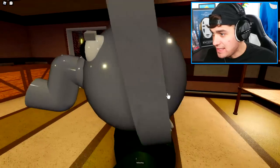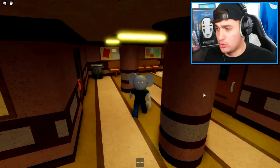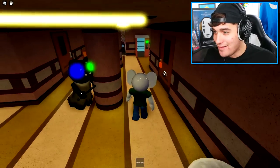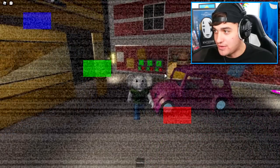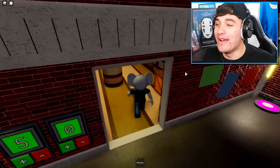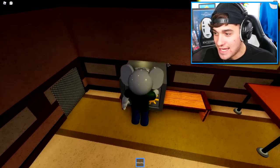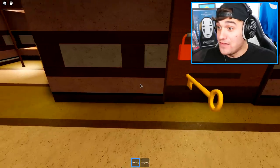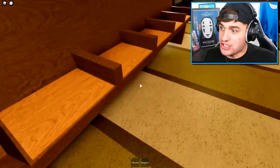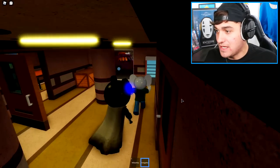We have the yellow key and we also have Sabrina's sword right there. She's coming in right now — you better leave me alone or I will give you the left-right good night! You're never going to catch me, Piggy. Hopefully inside here is where we need to use our key. I now have the orange key, which I nearly just died with. Let me open this real quick.